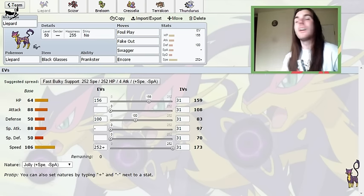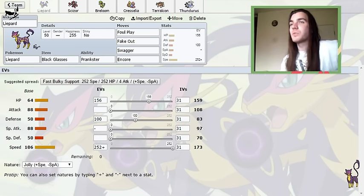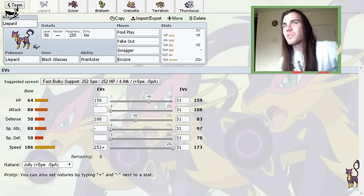Either way, max speed is very, very useful, and the rest of it allows it to take a U-turn from an Adamant Landorus-T — as could the Worlds one. It can survive a Mach Punch from Conkeldurr as well. It was just really handy to be able to take a U-turn from Landorus and either hit the incoming thing with a Foul Play, or survive to hit a fellow Kangaskhan with a Foul Play or something.